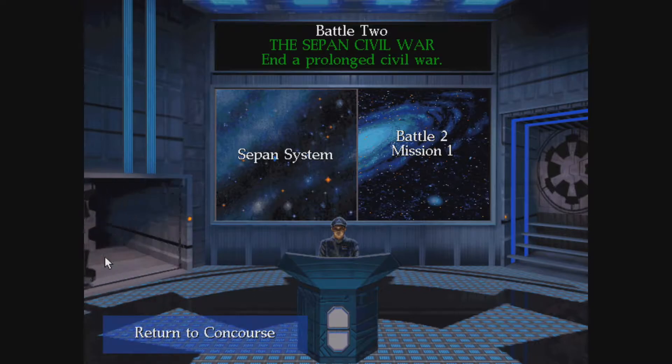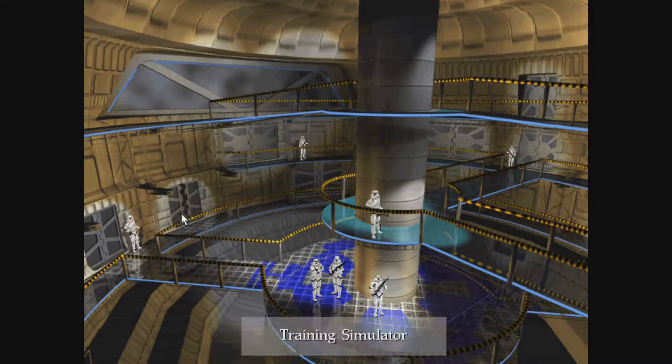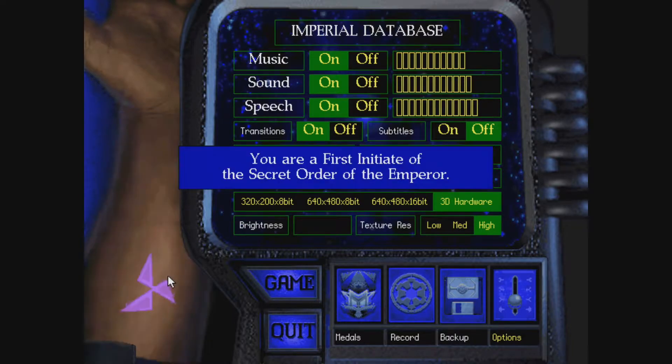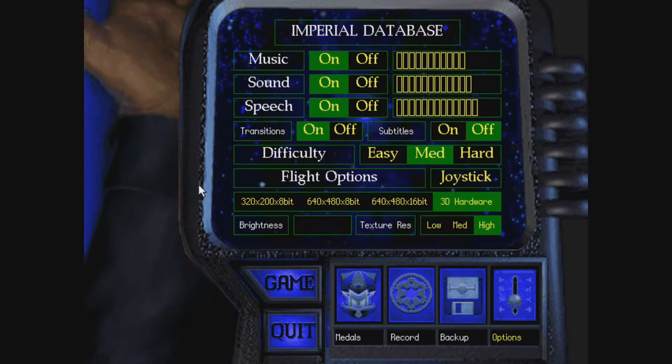Also, just to show you what it looks like now — we got 800 by 600 resolution as well. Let's double check. Yes, 3D hardware, good. A few glitches here and there. Like if I move here, it goes straight to the other side. That's fine.